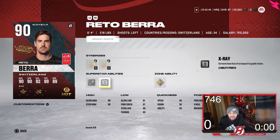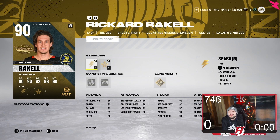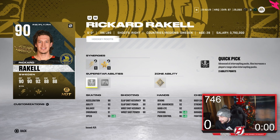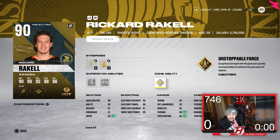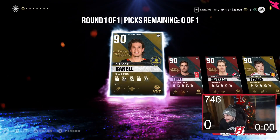Last but not least at number eight is Ricard Rakel — and to say it's a bad card would be a lie. None of these cards are bad. He has Quick Pick, Close Quarters, and Unsolvable Force, which is a very good ability. It's tough to rank these guys — that's how I'd rank them one to eight, but let me know how you'd rank them in the comments below.